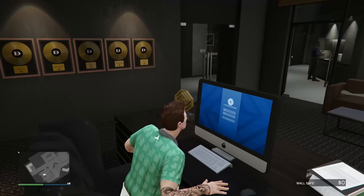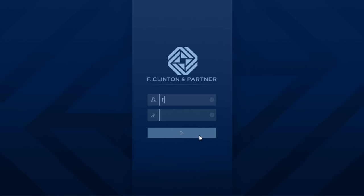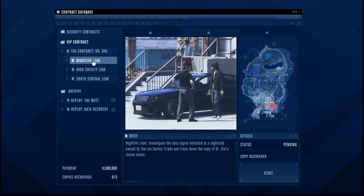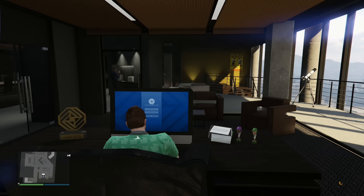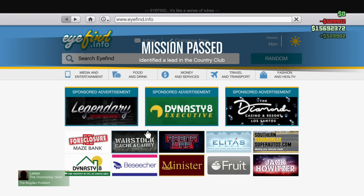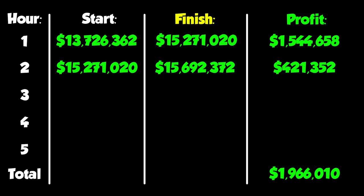Now that we've made use of our businesses, it was time to start up The Contract. For the next couple of hours, The Contract is going to be the meat and bones of our grinding routine. If you haven't completed it before, you'll need an agency. The Contract has three acts followed by two final missions. Our process is simple: complete an act, do a payphone hit, complete the next act, do a payphone hit, and continue. I completed act one, did my payphone hit, completed act two — well, I actually only got halfway through act two when the second hour was up.